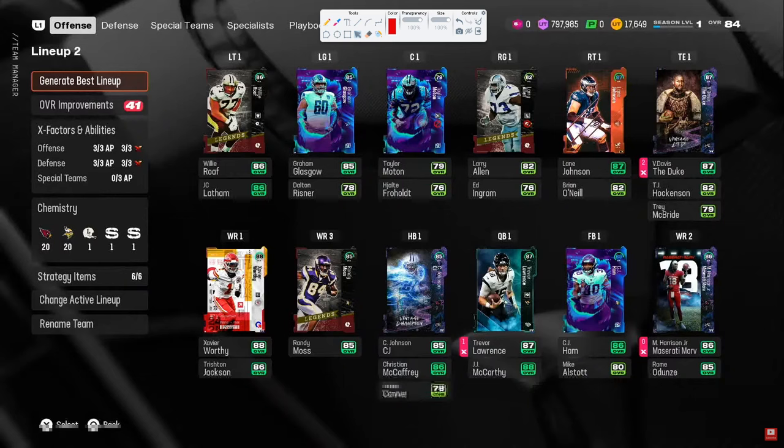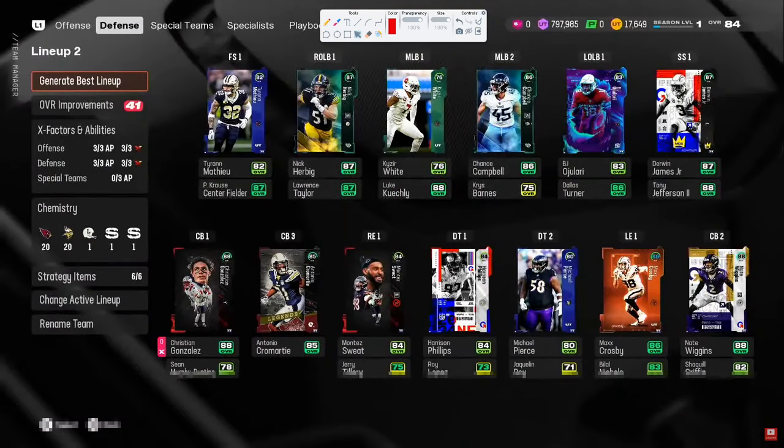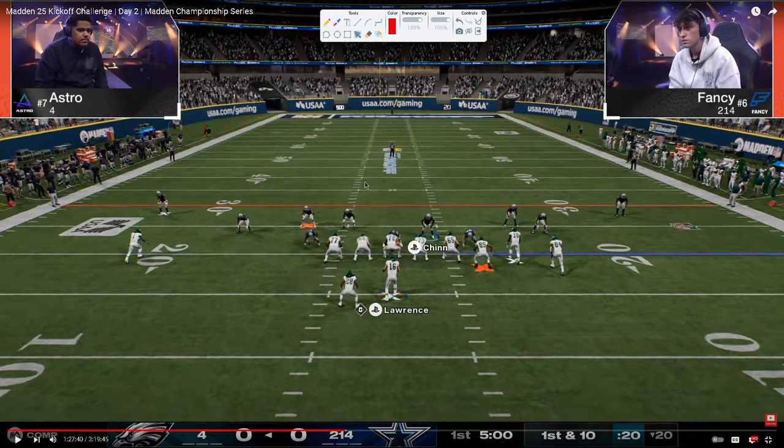On the defensive side of the ball, we have Fancy. Coming into this game, Fancy is not by any means a defensive player. Most people would consider him an offensive player. He is considered to be one of the best passers, makes really good reads, but I wouldn't think anyone really considers Fancy a top-level defensive player. But coming into this game, Fancy is going to be running — up until this point, we had pretty much seen mid-blitz being the main meta with the disengage up the A-gap.